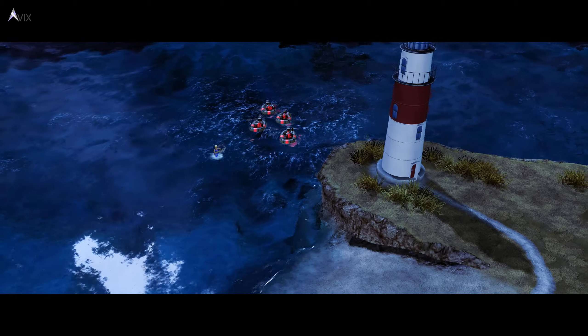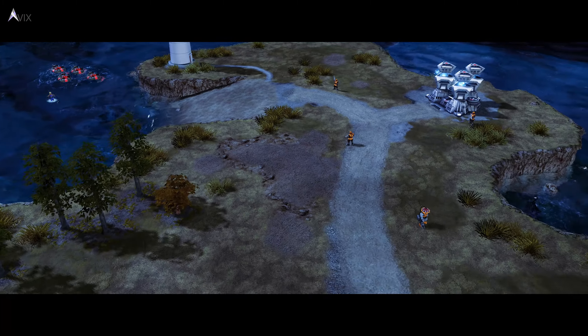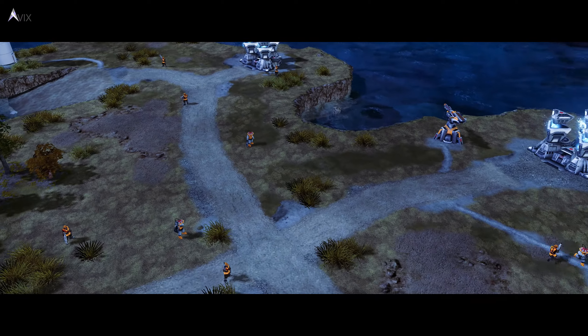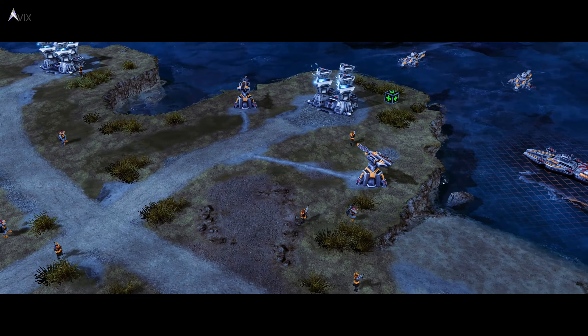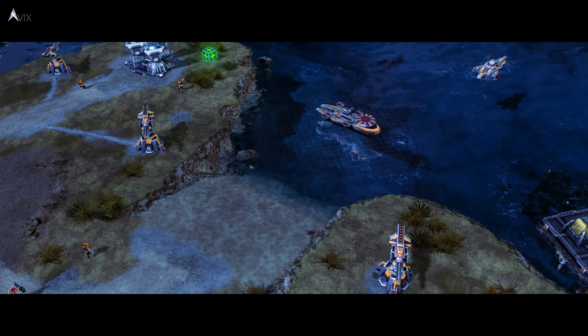The second radar ship is under heavy guard. We need to be careful. With the radar boats destroyed, our MCVs can get close enough to deploy. The Soviet engineers can hack the power plants to take down the guns. But don't destroy them or the Japanese will investigate.